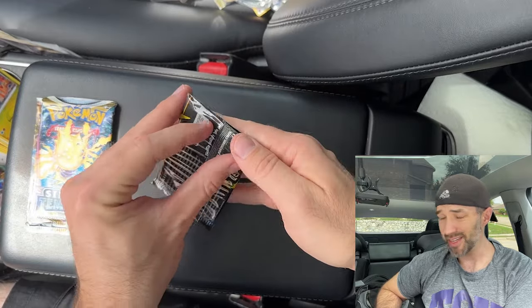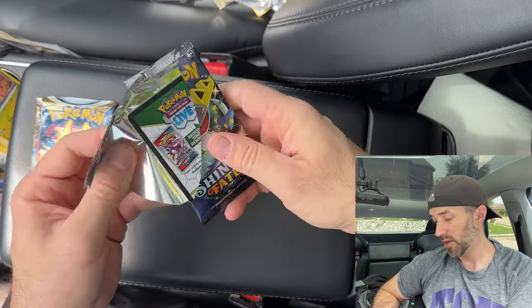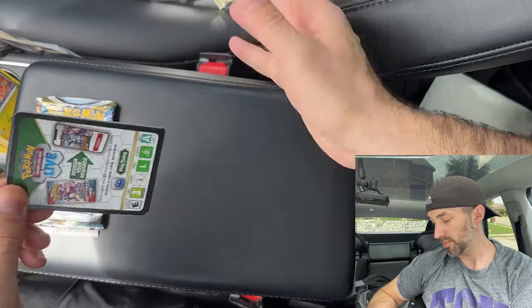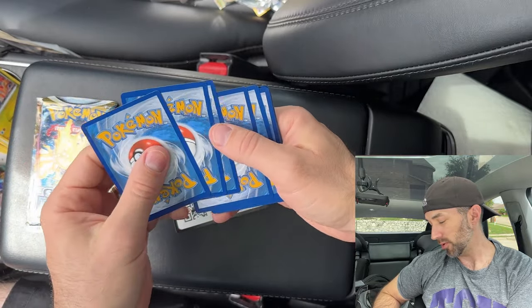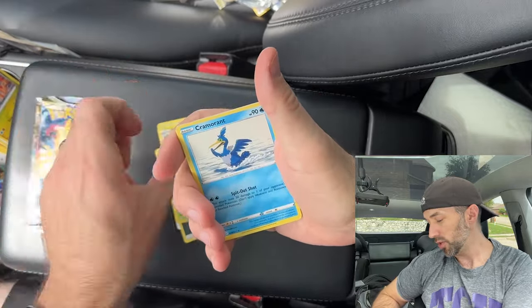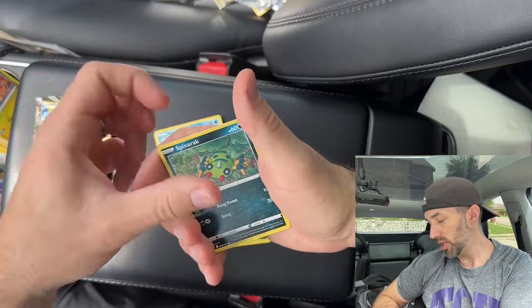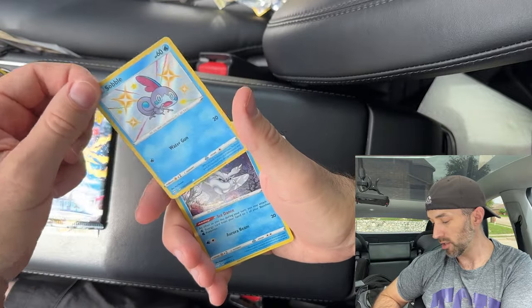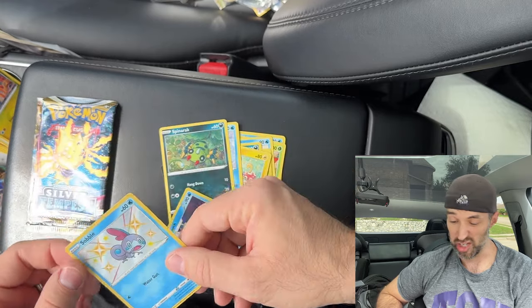We got Shining Fates next. I'll be honest, I don't know what the chase cards in Shining Fates are, so we're just going to hope we get something cool. We got a black coat card — Energy, Floatzel, Buizel, Cramorant, Yanma, Koffing, Morpeko, Horsea, Spinarak — and we got a Shiny Sobble and a Frostmoth! I'm sure that's worth something; usually shiny cards are. Heck yeah — I'm going to guess $5.